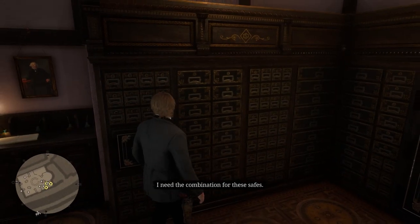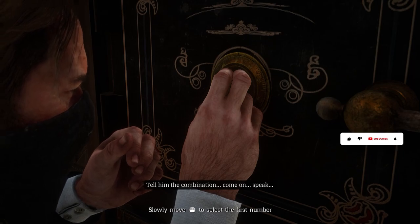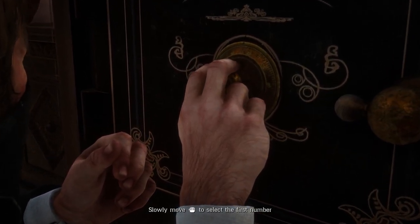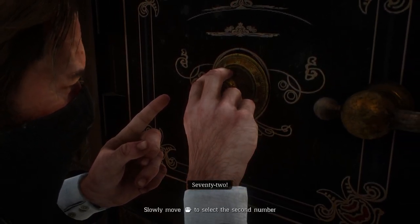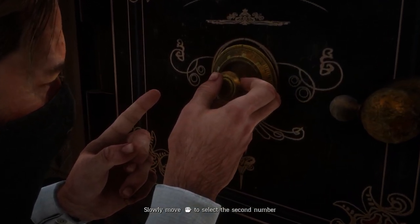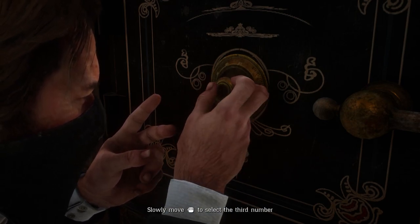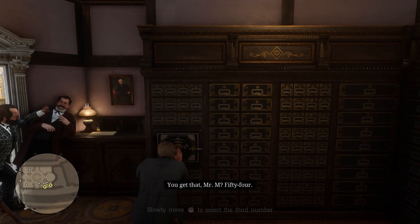Forget all the drawers, just get those safes open. I need the combination for these safes. Tell them the combination! Come on, speak! Speak or die. Now. First number. Nineteen! Got it. Okay, what's the second number? Seventy-two. All right, should be one more number. The last number. Come on! Fifty-four. You get that, Mr. M? Fifty-four!